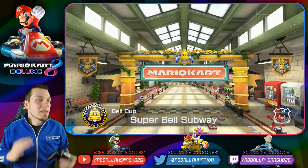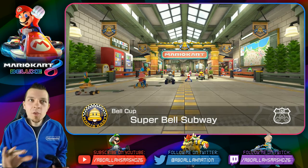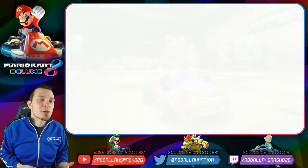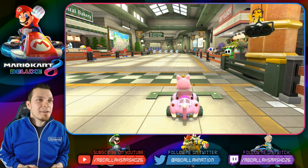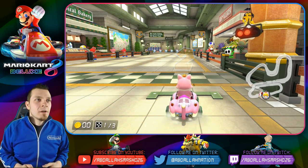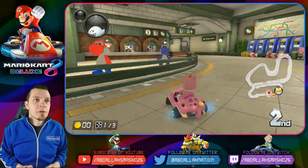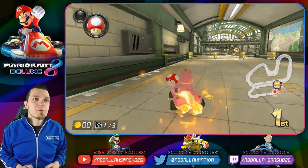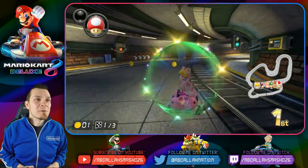Now we have Super Bell Highway — love this level. Just bask in the greatness of the detail on the walls, take a look at the station, all the spectacular details. There's really only one shortcut you want to take in this level, and it is a grass cut, so you are going to need a shroom for it. How do you get a shroom in first place, right?